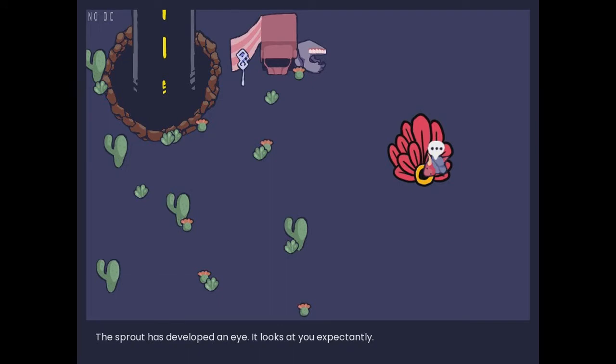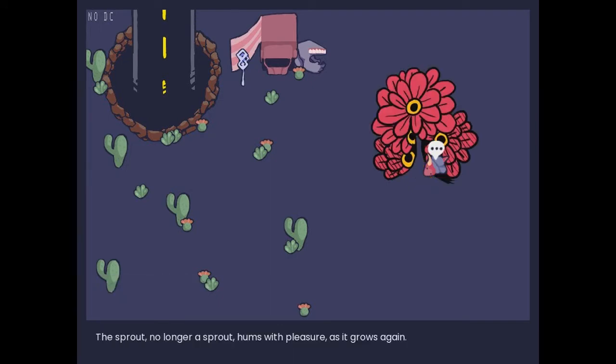The sprout has developed an eye — it looks at you expectantly. Feed the sprout. The sprout is no longer a sprout; it helms with pleasure as it grows again. The sprout has reached maturity. You feel that the soil is still hungry — feed the soil. Yes. I made a little sprout monster; that would be my second sprout monster. Next.